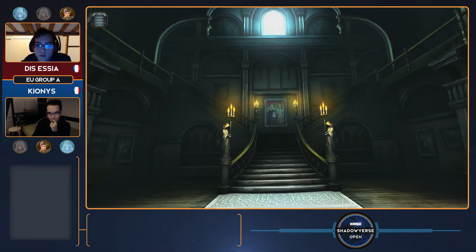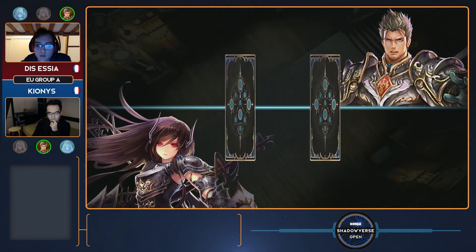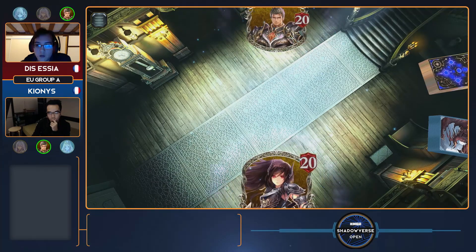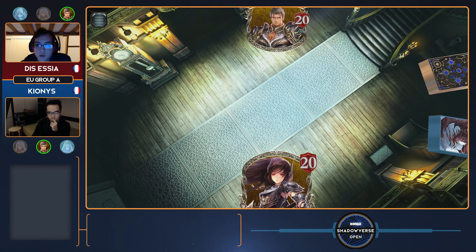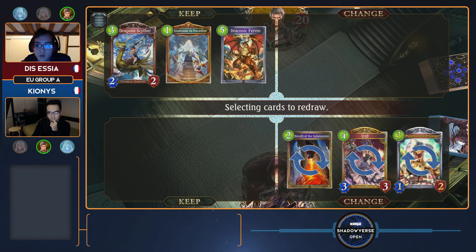Now we get to see a nice little mirror matchup. Kionis, I believe, is running the Saha Ramp Dragon, not the combo version. Something I still find really interesting about last game is Essia very confidently slammed his combo right before Kionis would have wanted to play Seraph. Do you think he actually would have been in a much better position if he had held his cards and just continued to play out the control game?